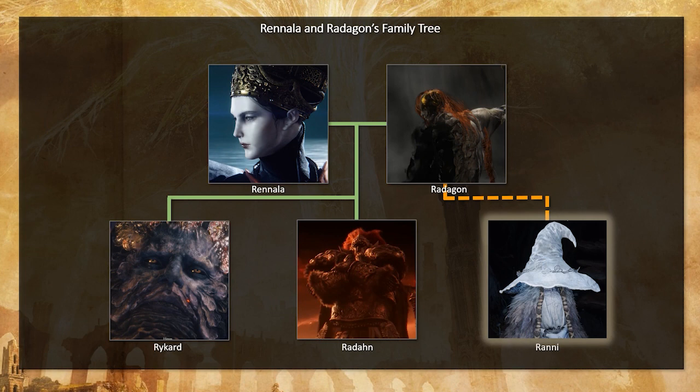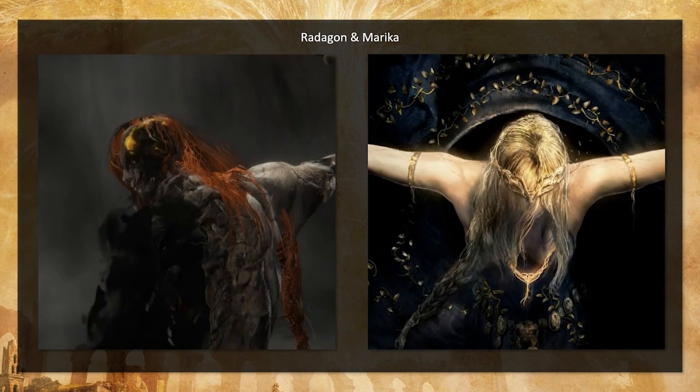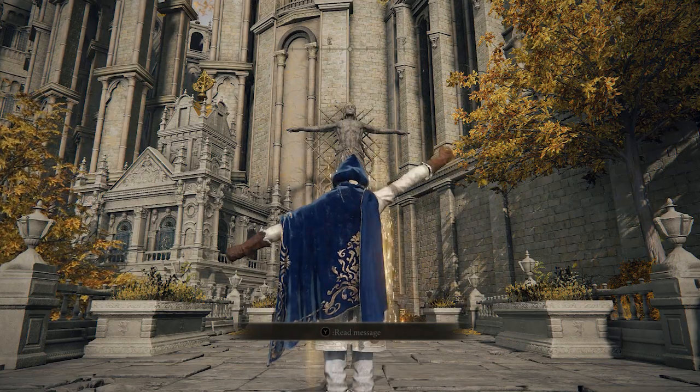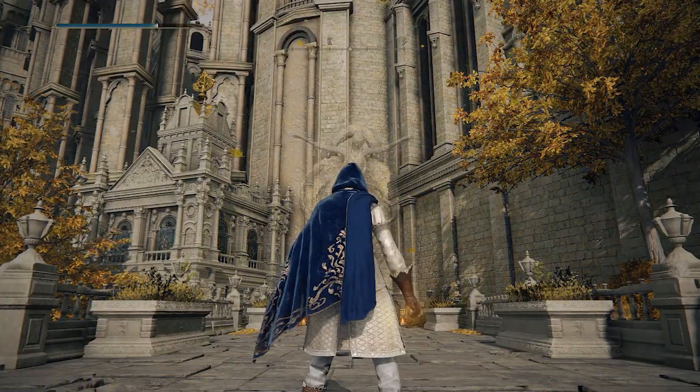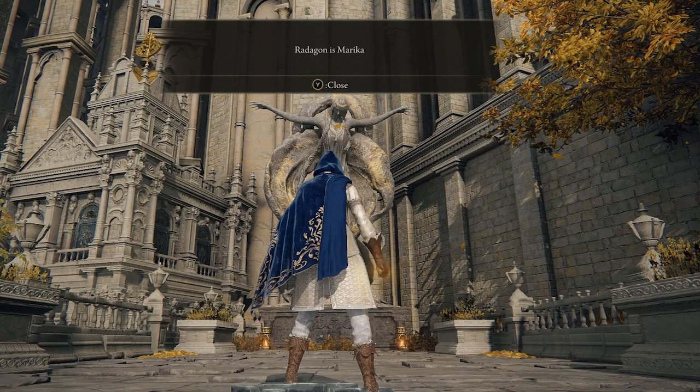That is why I'm very convinced that Rani was always the amber egg that Radigan loved. Which means Rani comes from Radigan independently of Rinala, which means she can now be an Empyrean. Taking this family tree into the bigger picture, we get the overall picture: Rani, Mikkel, and Melania as Empyreans, and Riker, Radan, and Godwin — because they come from those unions — are not. This brings us to the next great question: Radigan and Marika, if they are one god, how does this work? And if you go to Lindell, you find that out in this big reveal.